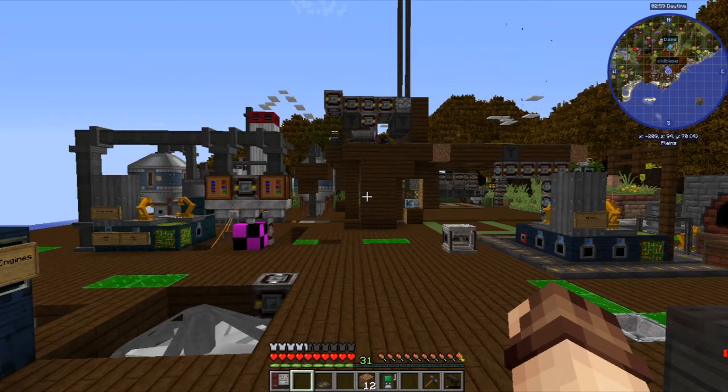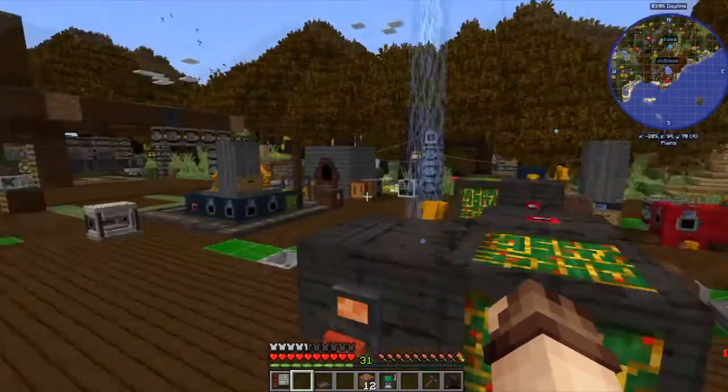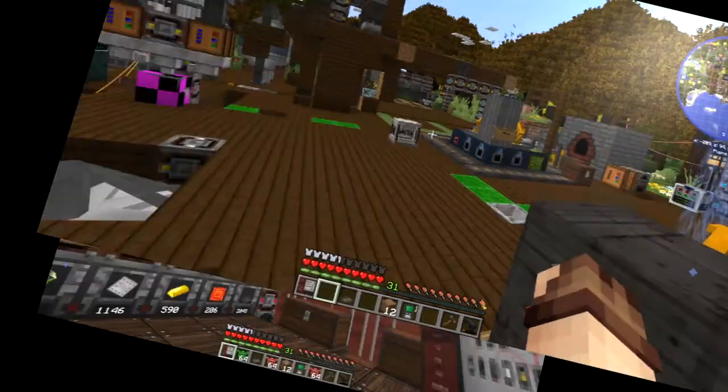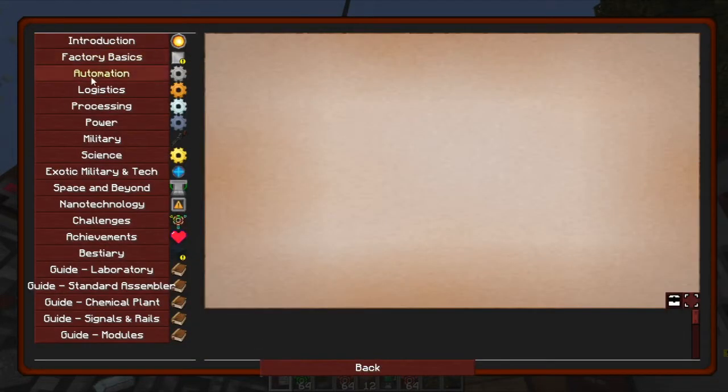There are some things we're going to have to do in order to prevent things like the belts backing up, or making sure that we're only keeping a certain amount on hand. So what I'm going to do is jump over to the safe house area and do some research so we can unlock some of the items we're going to need for this episode. If we have a look in the quest book here - I said in the last episode I have upgraded the pack, but we're going to continue on the old quest line for the moment.